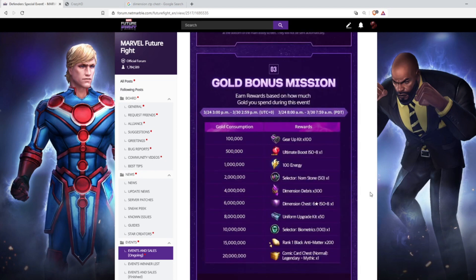At number three, we have the Gold Bonus Mission Event, running from March 24 to March 30 — six days to spend 20 million gold to get all the rewards. Personally I like the Biometrics, Black Antimatter, and Comic Card Chest rewards. I need the Comic Card Chest to craft more cards. We are also getting Odin Blessing chances, so spending this gold for Odin Blessings plus these rewards is a very good deal. I recommend getting these rewards.